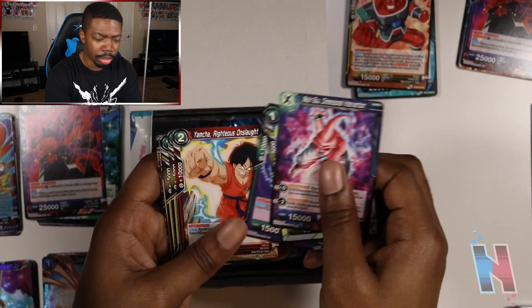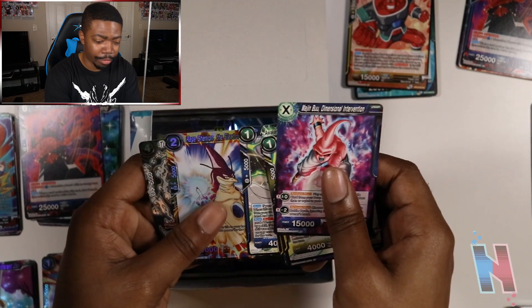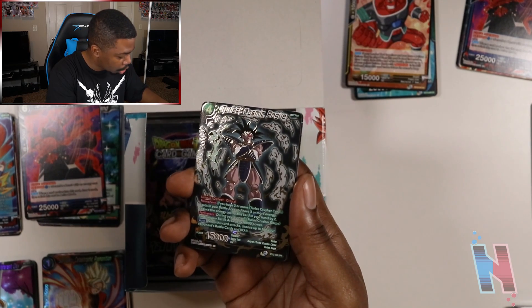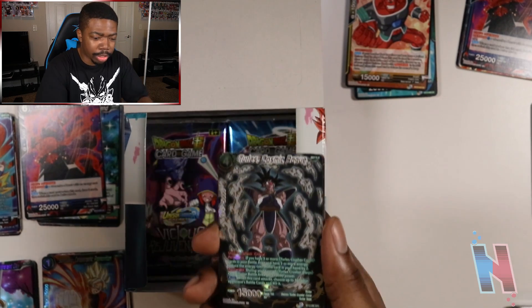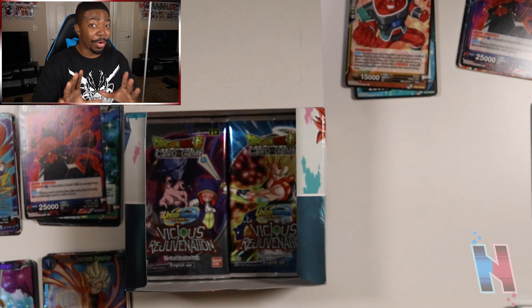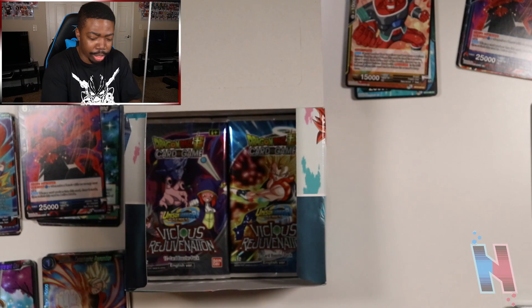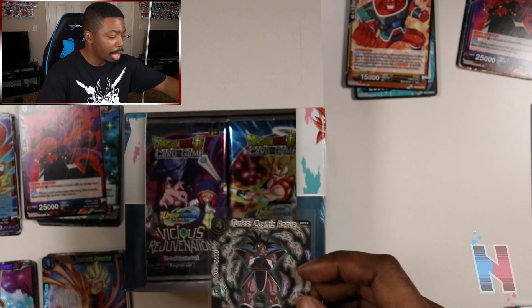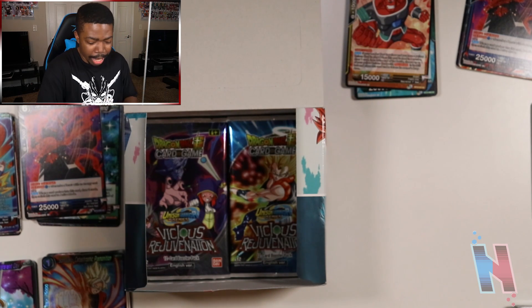Buu, Tagoma, Gohan Rage, Shenron — I know you're definitely not on the list. Turles Cosmic Rogue — actually, this is on the list! I literally just saw this card. Holy crap! I'm not tripping — he is definitely on this list. So in comparison to the first video, this is already exponentially better. If this was Legends, we pulled two of the featured sparking units. That's two from the list — not super high up, but they are definitely both there. So that's Janemba and that's Turles. Not bad at all. This is definitely way better than the first video already.